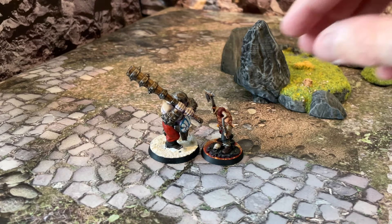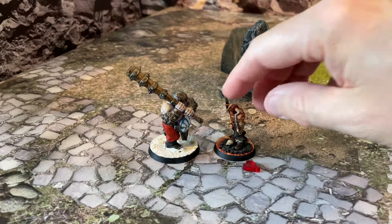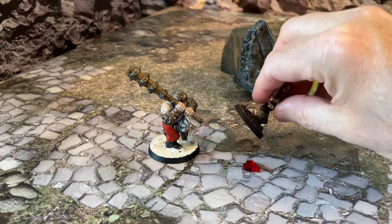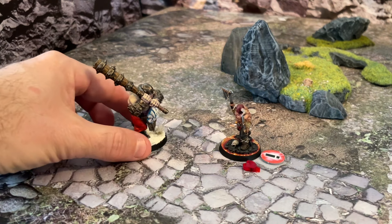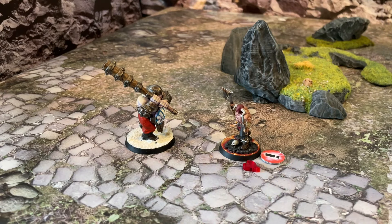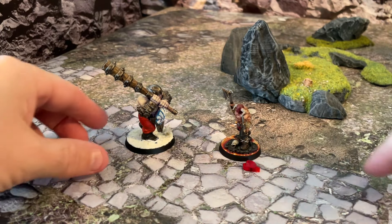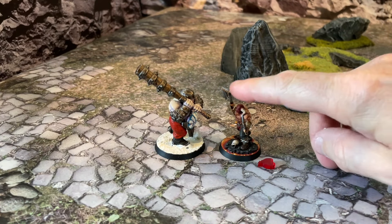Earlier, a charged unit — like in this example — that would be hit and fail defense rolls would take one wound and then roll on the wound chart. We are talking the skirmish game modes now. There could be two outcomes: it could be knocked out or stunned, and a stunned unit couldn't really do anything. Now, a wounded unit is no longer stunned — it's shaken. And shaken units can fight back and keep fighting in the game.